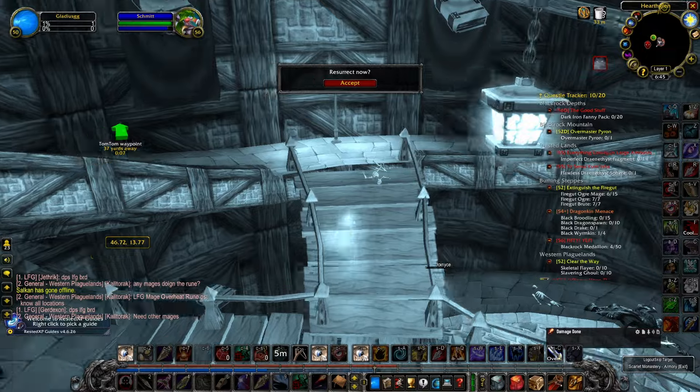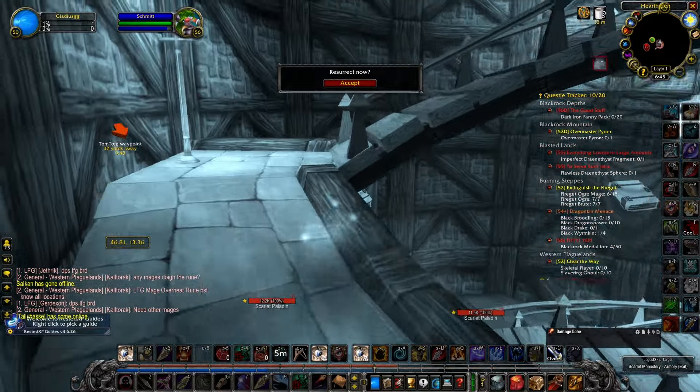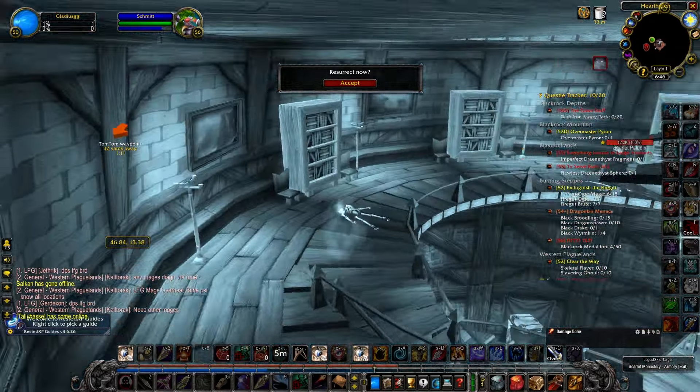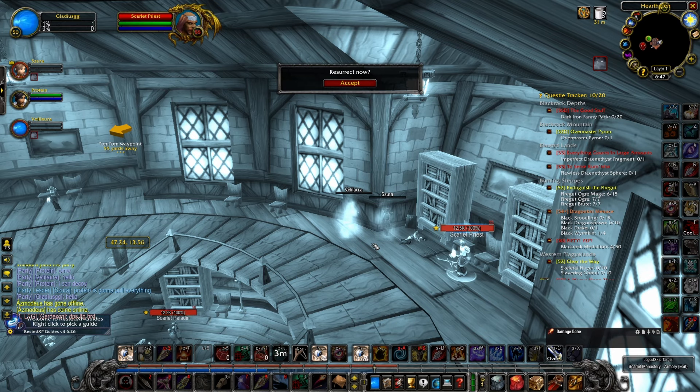There is one mob right next to the book that you can't quite loot it unless you fight — it's a level 55 elite. You're gonna need some help. Maybe if you get lucky on a CC, but each failed CC is gonna be another corpse walk, and it is quite a trek. I found a couple of buddies and we took turns distracting the guard while we looted the book, so that's one option.